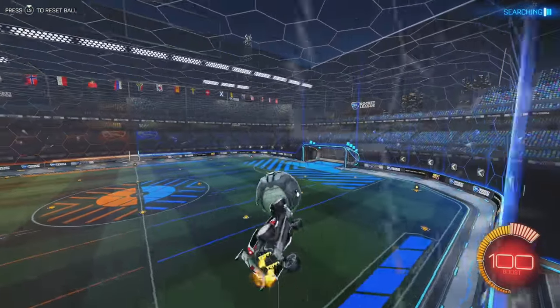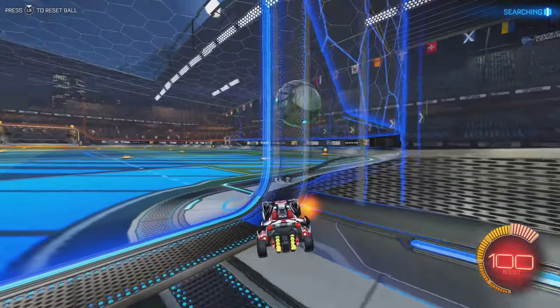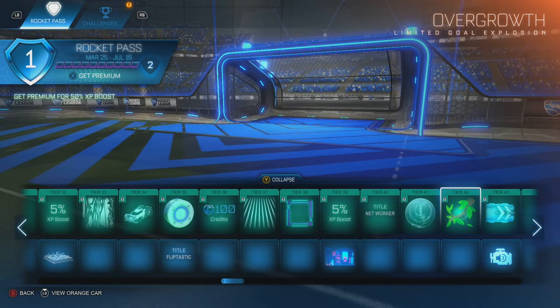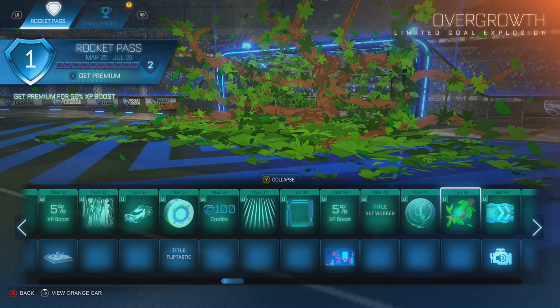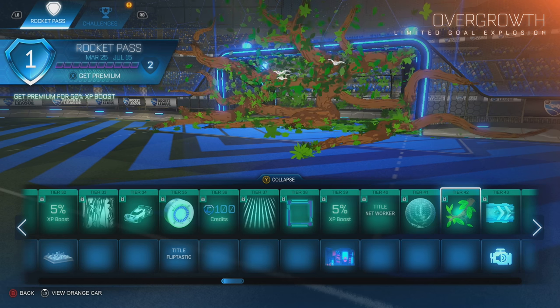Psionics just released Rocket Pass number six with the new Season 14, and I must say that we just got the single best goal explosion to ever exist in Rocket League. This thing doesn't look too great and it's vanilla color, but I have to show you what happens when you turn this thing titanium white — it is insane. I can't wait to get one myself. Let's get right into the 1v1 games, hope you guys enjoy.